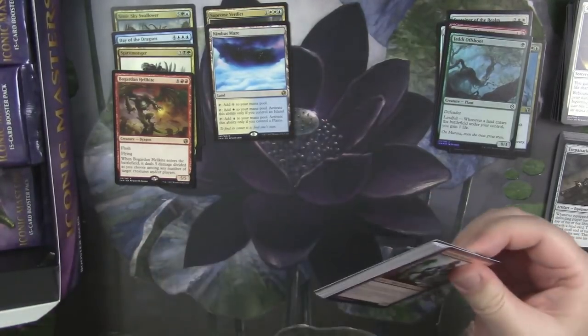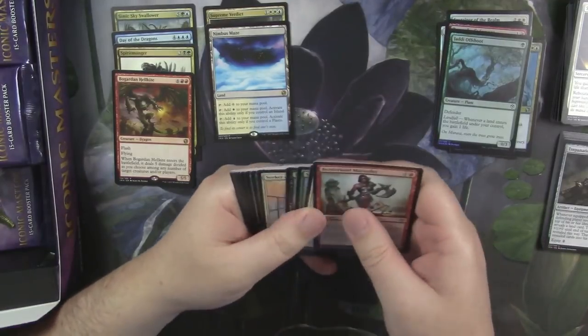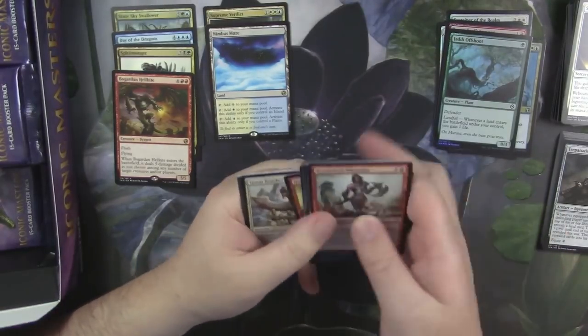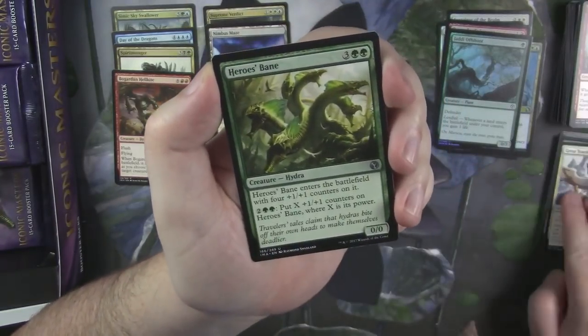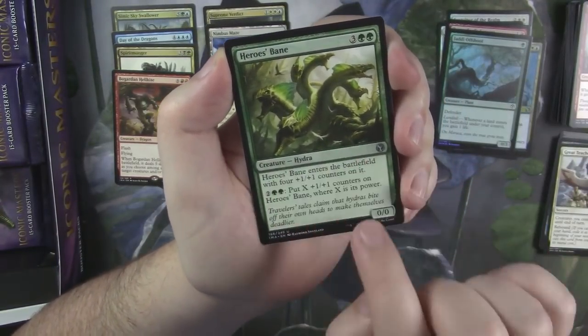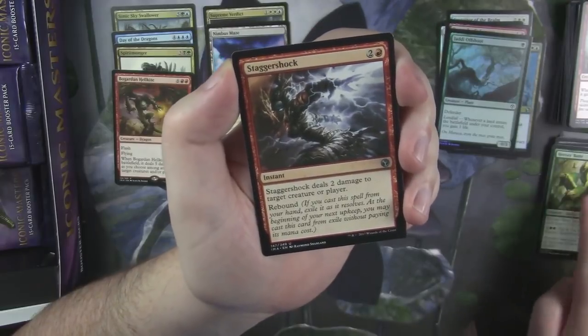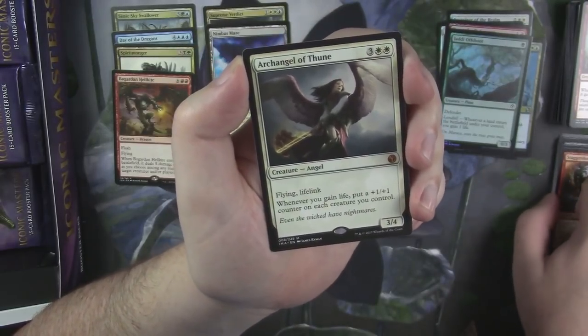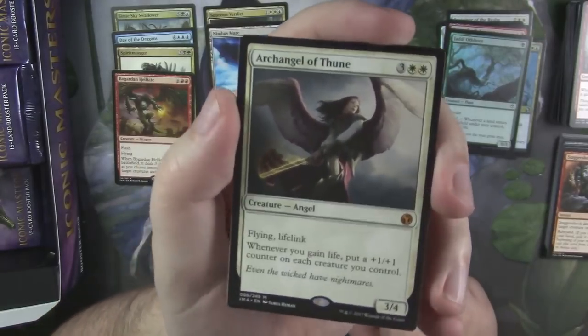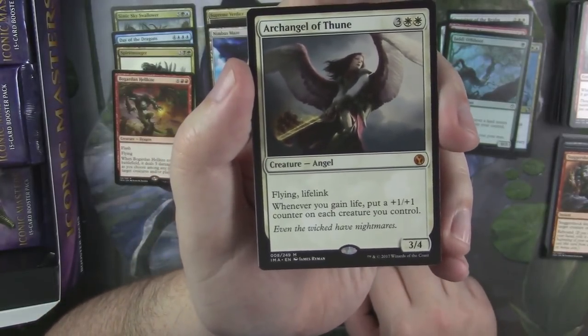I think there was a deck playing Jotun Offshoot when BFZ was in Standard. Great Teacher's Decree. Hero's Bane — I think this was a rare in Theros. Stagger Shock. And hey, our first mythic is an Archangel of Thune! Very good mythic — not like the top top range, but still very nice to pick that up.